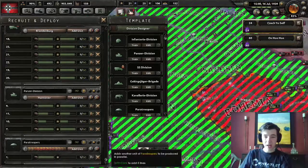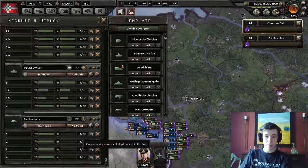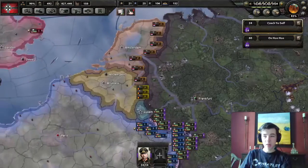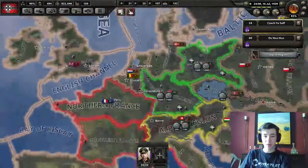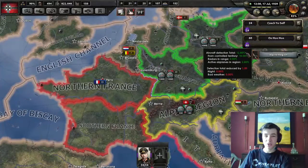The support anti-air is really, really good if you don't have air superiority. We have air superiority over Western Germany and Eastern Germany - so over our territory. But we don't have it over France, which is where these paratroopers will be operating.